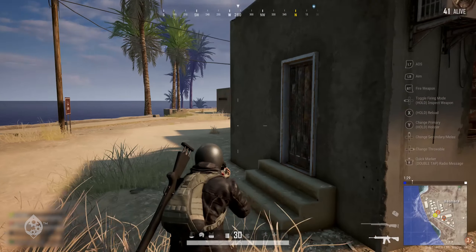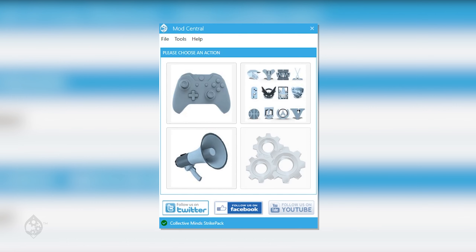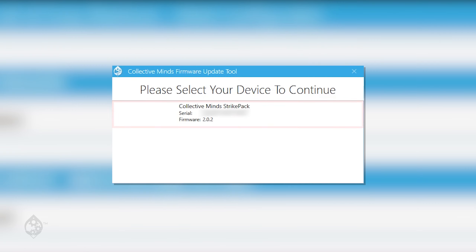If this does not resolve your issue, please try updating the Strike Pack firmware again. In Mod Central, there is an option to do this. Simply click Help, then Launch Firmware Updater. Wait for the updater to load and follow the steps to completion.